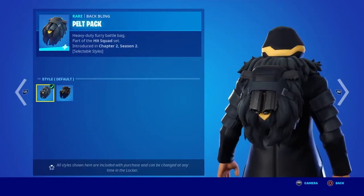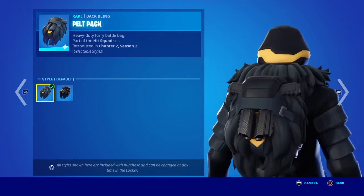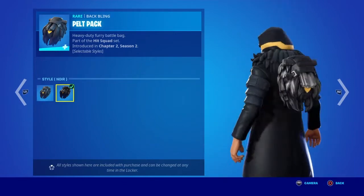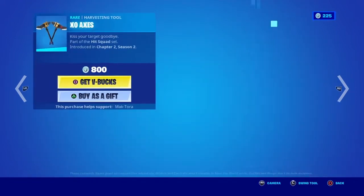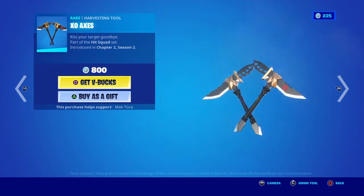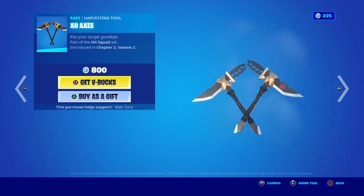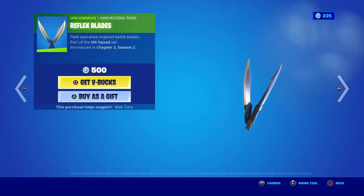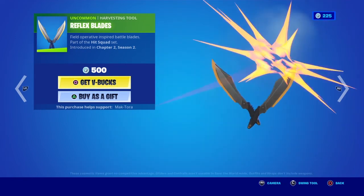We got the Pelt Pack back bling — this is the default style. There's also a noir style for the Pelt Pack. Then we got the Exo Axes pickaxes — there are multiple pickaxes, not just styles. These are dual pickaxes. Then we got the Reflex Blades. The Exo Axes are for Siren and the Reflex Blades are for Wolf.